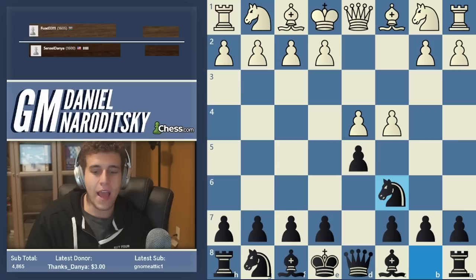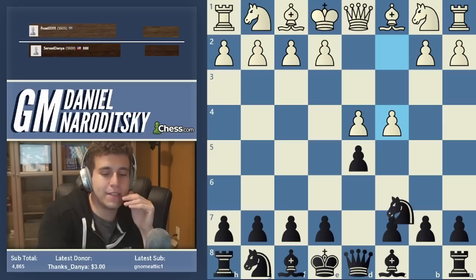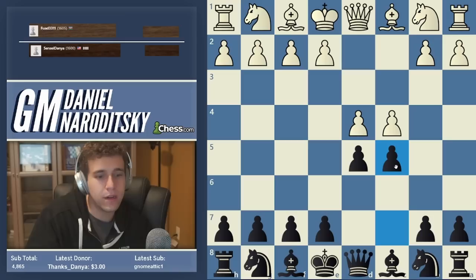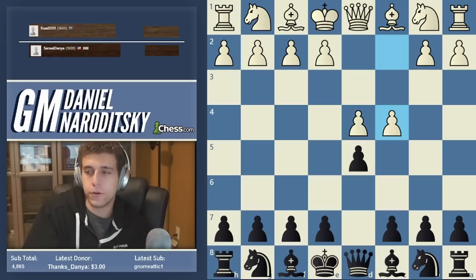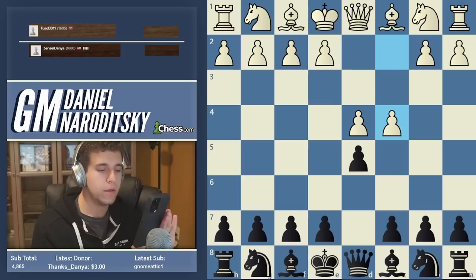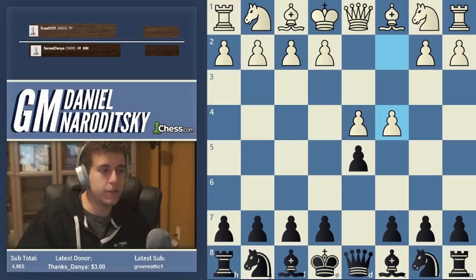The Chigorin is one of those systems that flies under the radar. I have one student who plays it — it's very dubious if white plays accurately. It's like the Baltic, like the Albin — one of those third-tier or maybe second-tier defenses. But at this level it's not a bad idea to learn something like this and have it as a secondary opening. The Chigorin defense was named after Mikhail Chigorin, really the first very famous player to come out of Russia. He lived from 1850 to 1908.